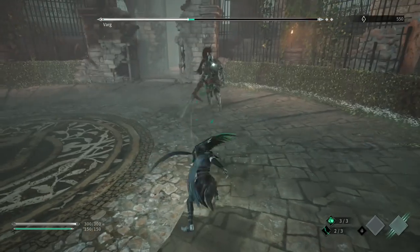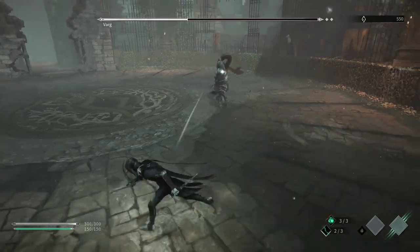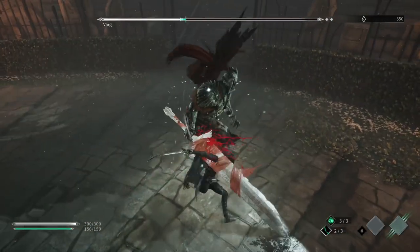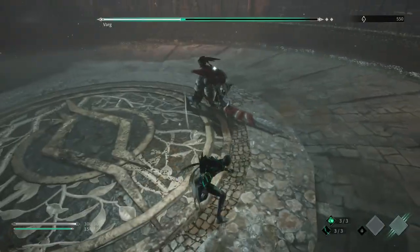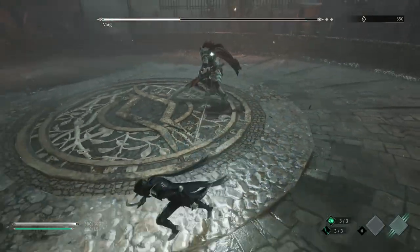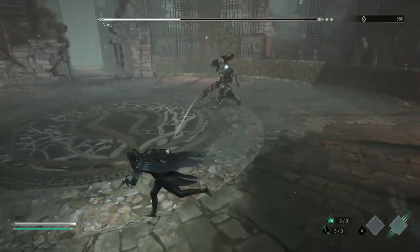If I was running to the right that lunge would have probably hit me. Because I was running to the left I sort of avoided its hitbox. That's got massive hitboxes - that thrust. Again, if I was running to the right it would have likely hit me.